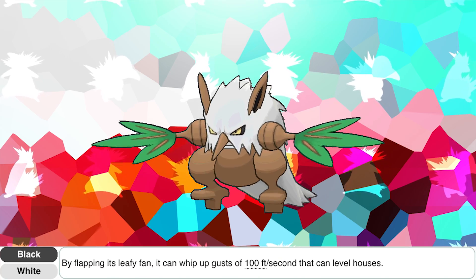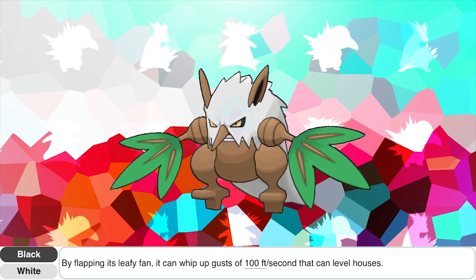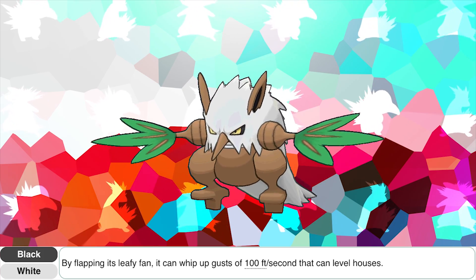According to Shiftry's Black and White Pokédex entry, by flapping its leafy fans it can whip up gusts of 100 feet per second — roughly 68 miles per hour — that can level houses. So once again, we have another instance, just like in the Johto region, of Pokémon being capable of just completely decimating your house. Be careful.